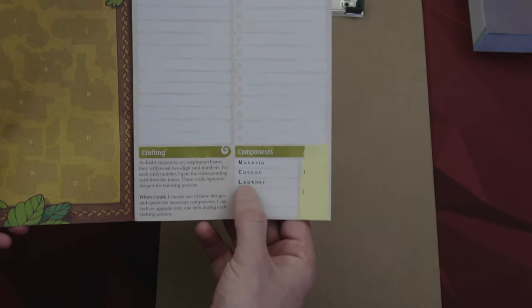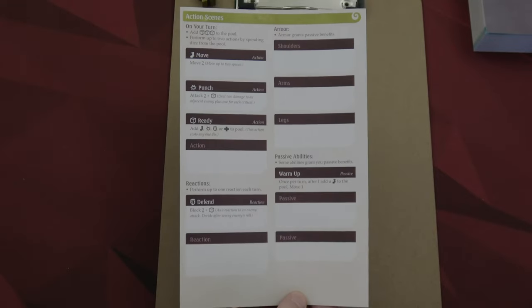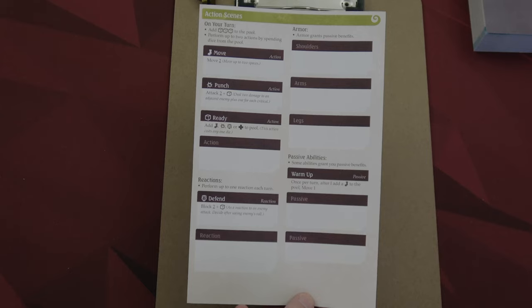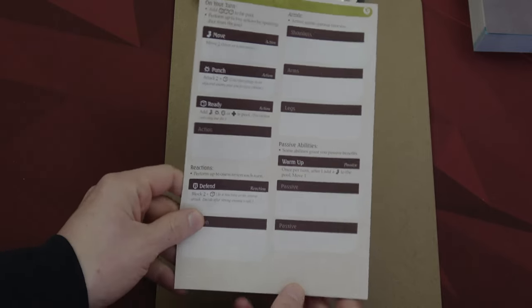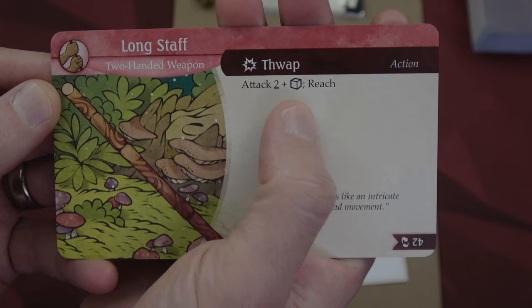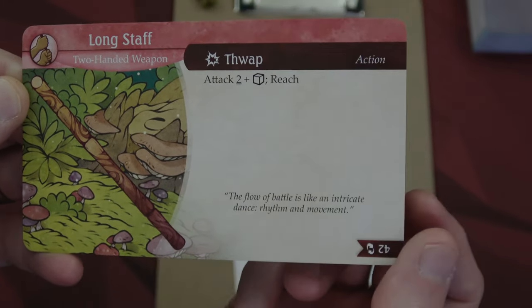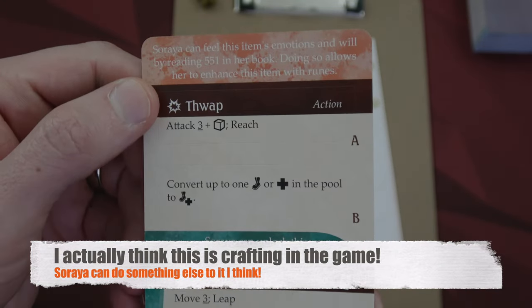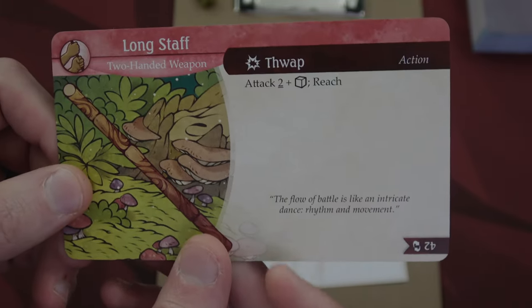On the back side you have components — Farrah starts with one cotton and one silk, marked here on a sticky note. On the action scene section, these are the actions available during a fight. Farrah starts with the long staff, a two-handed weapon: she can thwap for attack two, roll a die for potential critical hits, and it has reach so she can attack two spaces away instead of just adjacent. It's cool that Soraya can actually enchant or level up items — I'm assuming that can still happen even when she's not playing.